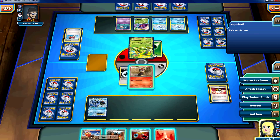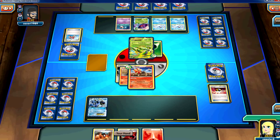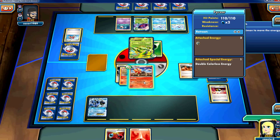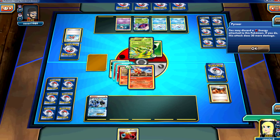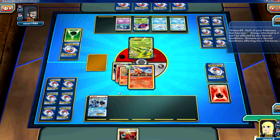We'll go ahead and grab that Pyroar, which is fire. Virizion is grass, weak to fire. We're going to use that Blacksmith to attach two fire energy, then manually attach one fire energy to the Seismitoad, and then I will Scorching Fang for 180.